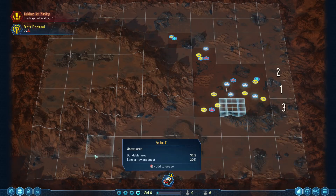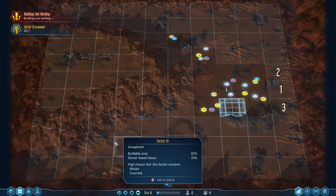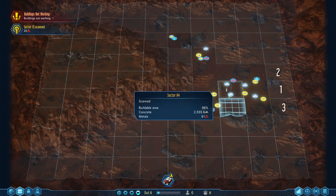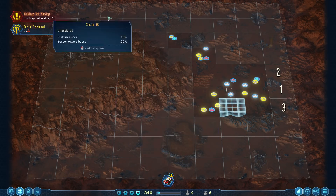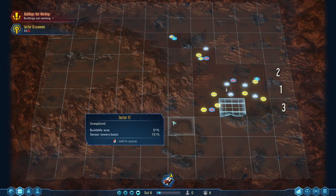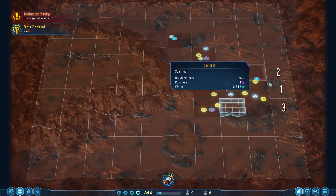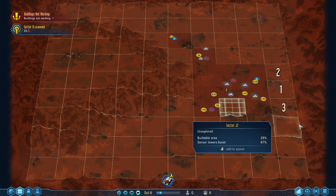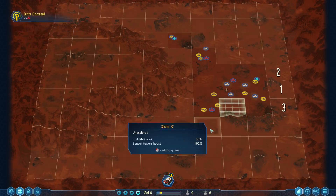Hey folks, Quilleteen here, and welcome to another episode of Let's Play Surviving Mars. We are playing a fairly challenging setup as Europe with our sponsor — we are a futurist — and we're playing an area that's very prone for disasters. In between episodes I let it run for a couple of minutes to do some more scanning, so we got a little bit more of a head start going towards whatever is going to happen over here.